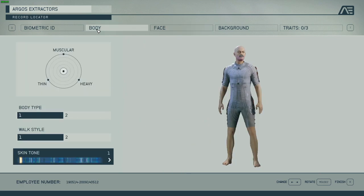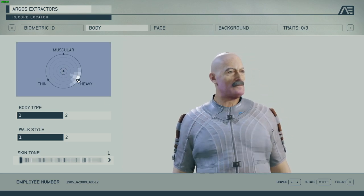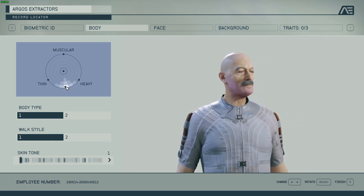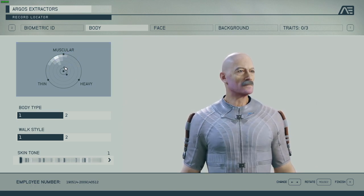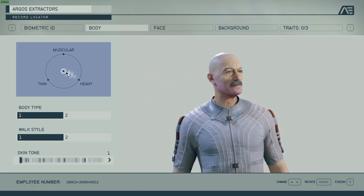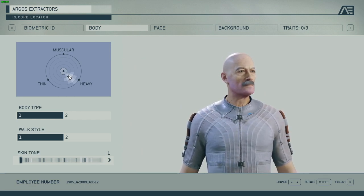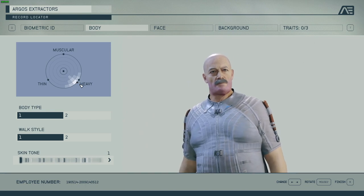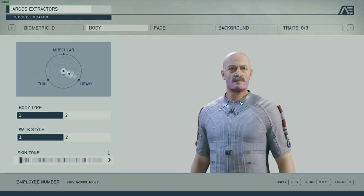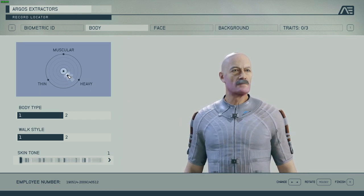One final touch — I'm going to go back to body and give him some weight to the face. If you go full heavy it's basically really fat; you can mix it between heavy and thin and adjust the overall intensity. You can go for muscular — muscular and heavy, or muscular and thin. I'm just going to go for heavy without much muscle, because it's a middle-aged realistic person who doesn't work out all day. It also affects the face shape — I want that bit of sag over here so it looks a bit more realistic.